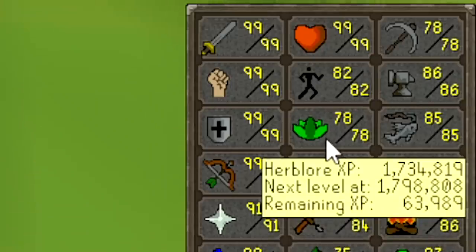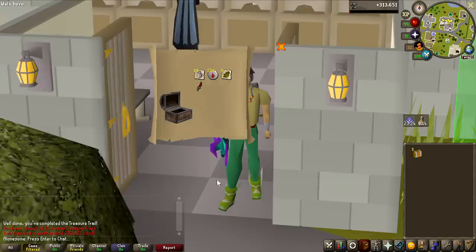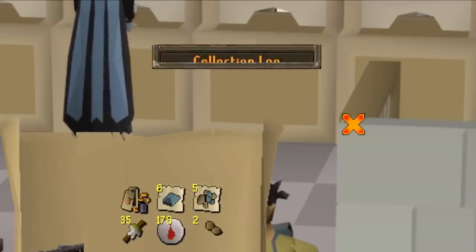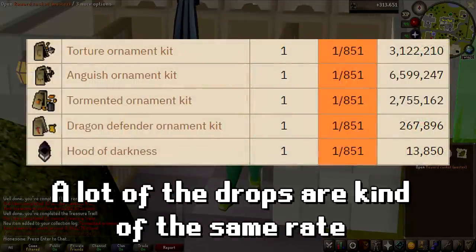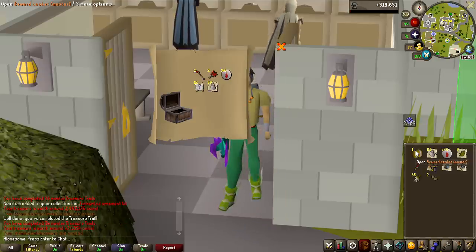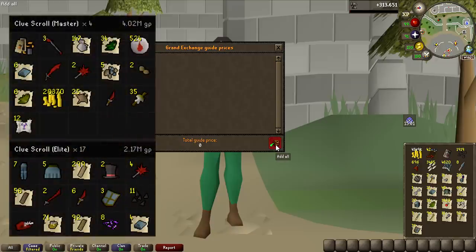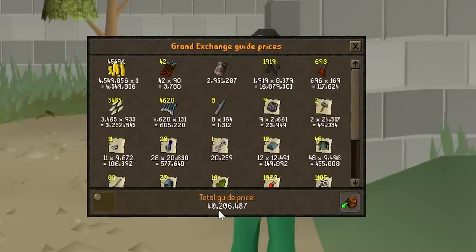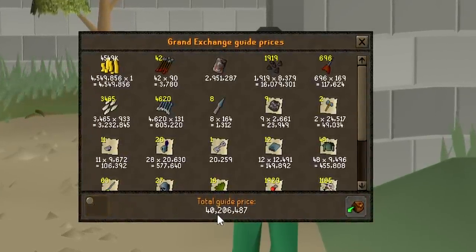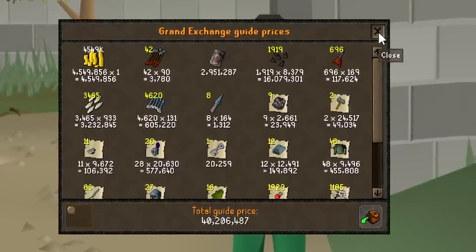Master clues are always super exciting to open. Let's see what we're getting from these four masters. 200k. 2.8 million tormented ornament kit — that has to be pretty rare. Two more: 400k and 375k. Including all the monetary value of the clue scrolls I just opened, this is how much I made from the lava dragon grind: 40.2 million GP. I did not manage to pick up a lot of the bones, but I did manage to get 600,000 prayer experience just from burying the excess bones. I prioritized more kills per hour over picking up every single bone, but I'm pretty happy with what I got.